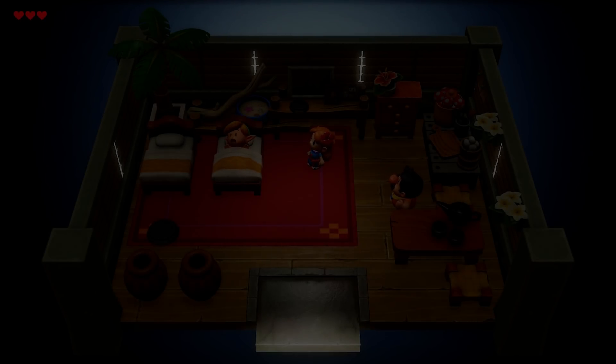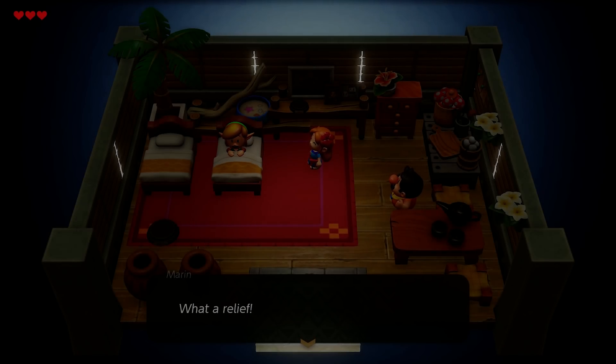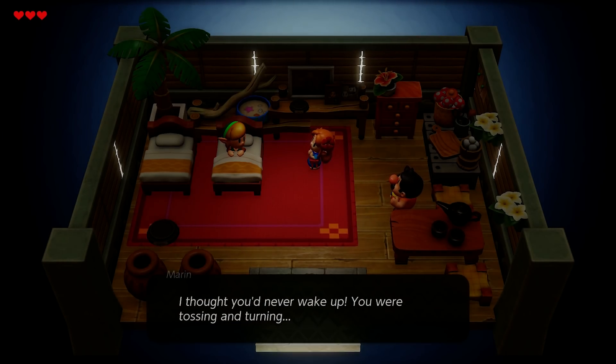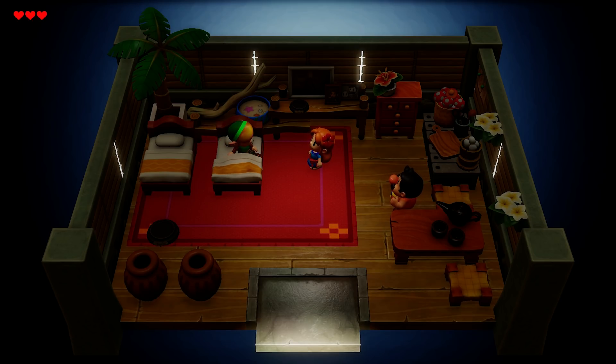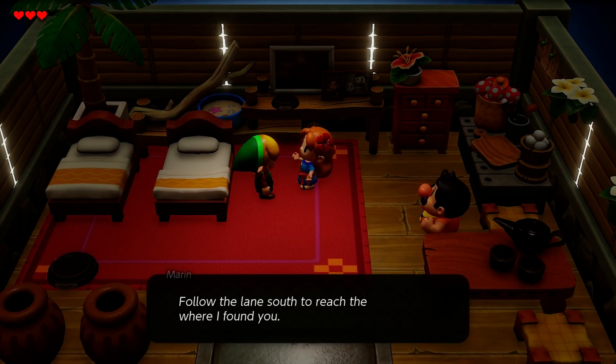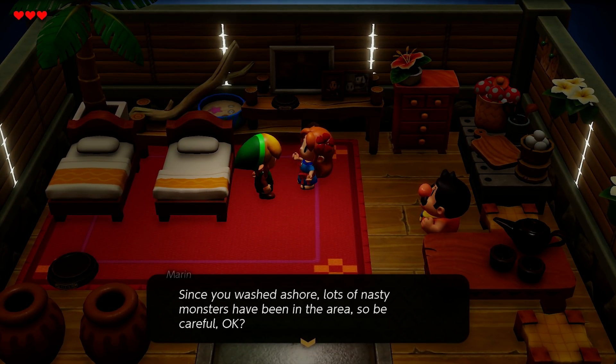Hey guys, what's up? In this video, we are going to be taking a look at a brand new update to Yuzu Emulator, in which The Legend of Zelda: Link's Awakening has not only become fully playable, but also runs at maximum speed — 60 frames per second at all times.